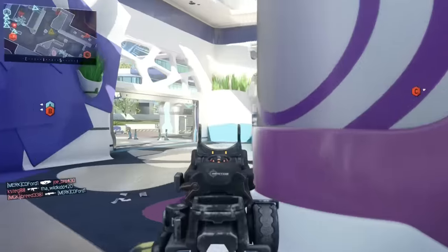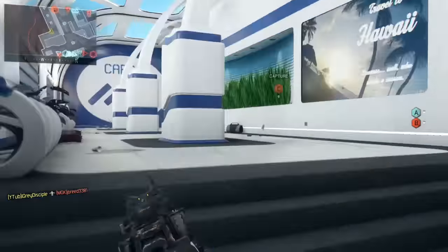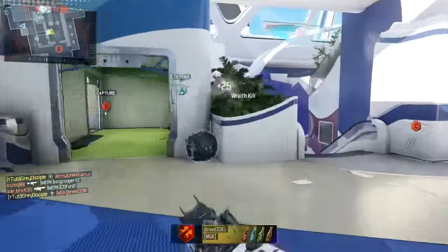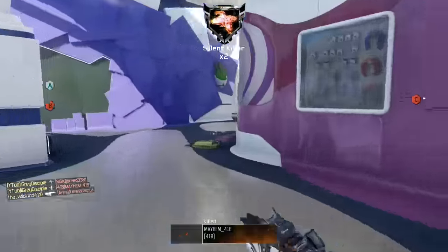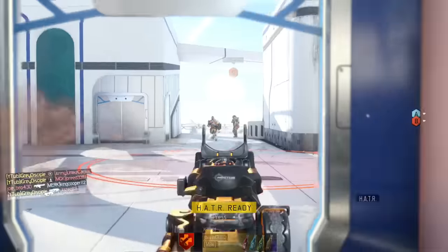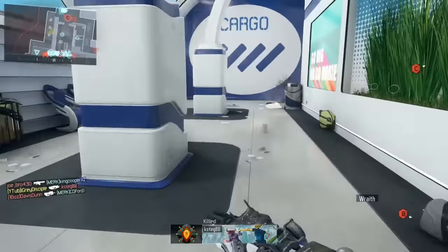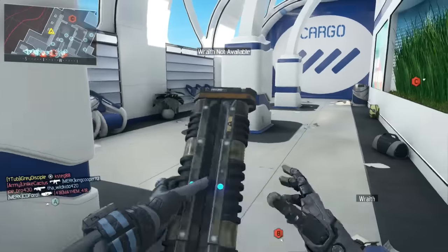As for Scorestreaks, I'm using the Wraith, the Hater, and the Raps. The Raps are mind-blowing — how good they are. In this game alone, I got 50 kills with the Raps. The ship drops so many balls at a time, and once they hit the ground they go flying around the map. There is no way for the enemy to outrun them. The enemy team were mostly not running Blind Eye or Cold-Blooded and didn't care how many times they died, so I had a pretty much full lobby at all times.